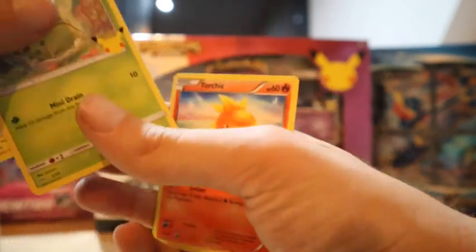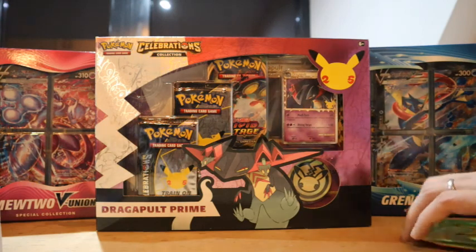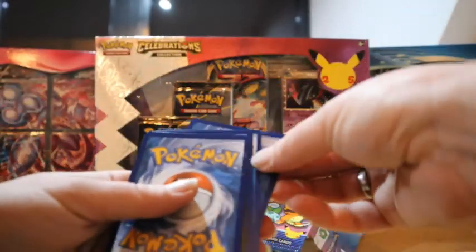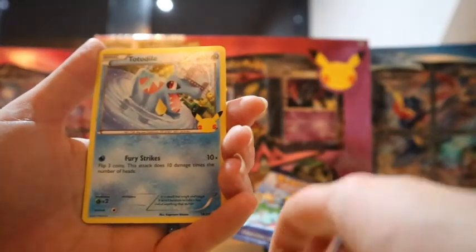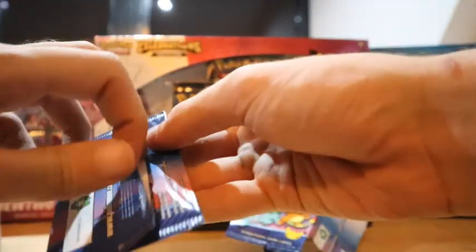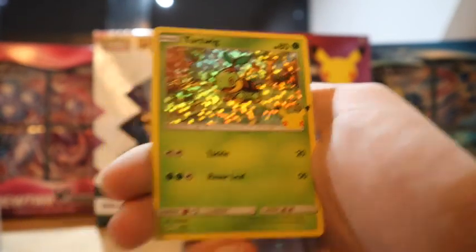It's just about the holo cards today for us. I'll try to show the holo card last — it's a little more fun that way. Next pack: we have a Rookidee, a Chikorita, a Totodile, and the Cyndaquil holo. I threw the holo card on the ground just now, which is not the best plan. Next pack: Bulbasaur, a Chikorita, a Litten, and a Torchic holo — that's awesome!